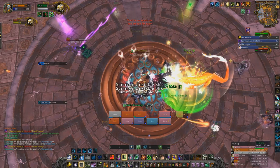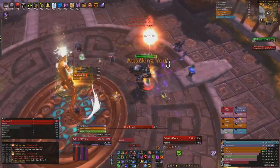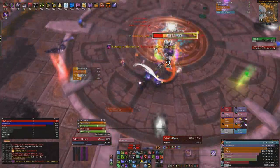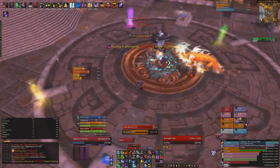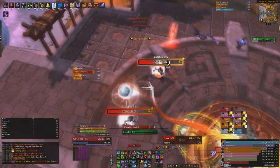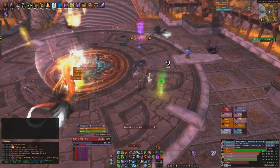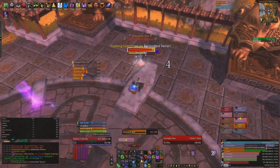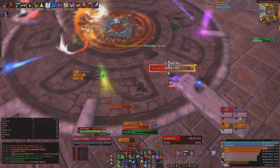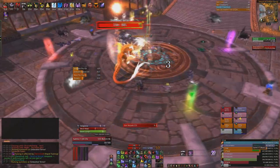Apart from the breath, the boss spawns three types of adds. The first is called Embodied Terror. Pick it up as a tank and make sure you tank it in front of the boss, because adds hit by the breath take a ridiculous amount of damage, making it much easier for your DPS. It does have one ability called Terrorize, which applies a horrible DoT that removes percentage health to a random player and to the boss. It's dispellable, but the one on the boss needs to be dispelled instantly — assign one healer specifically to dispel the boss as fast as possible.